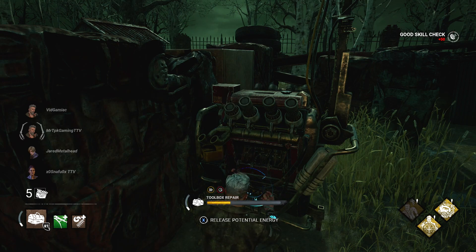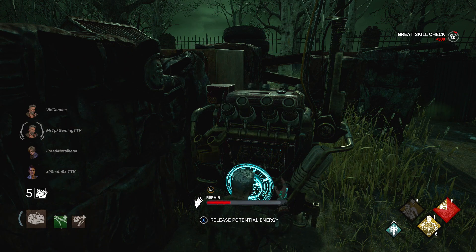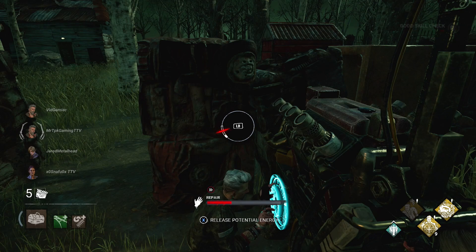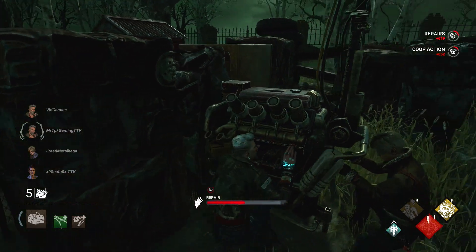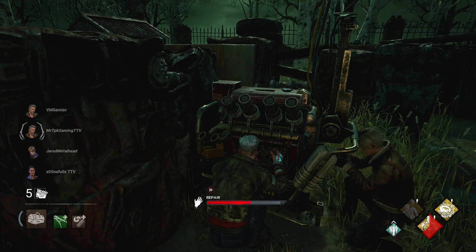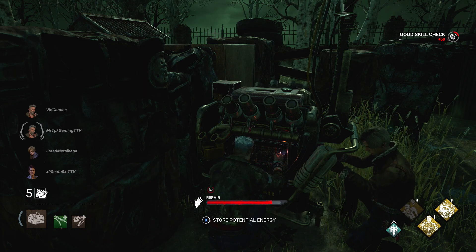The cool thing about this is you can move your banked progress to a different generator. For example, if you want to build up your gen progress to store, you can take it off whatever generator you're working on and then apply it to a different generator. There's going to be a small trade-off, but it's pretty useful if you need to spread your gen progress around the map. Keep in mind, while banking progress, you will lose it all if you take any damage or miss a skill check, so take the risk accordingly.